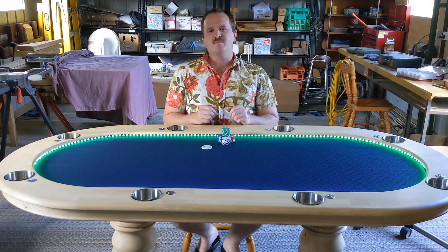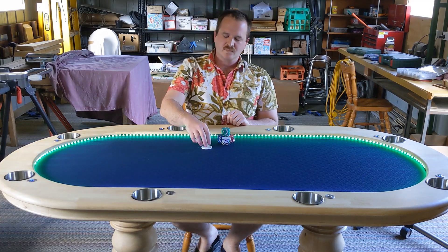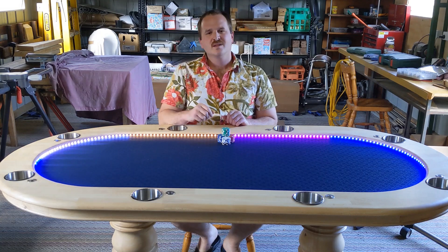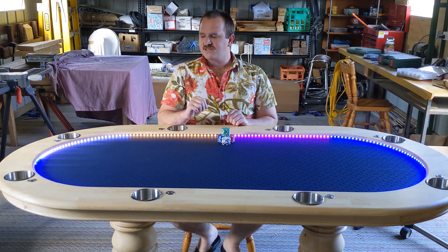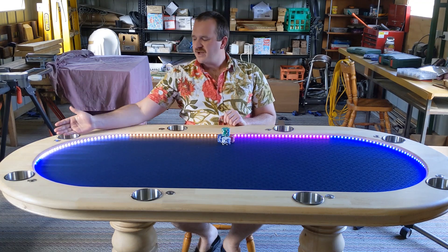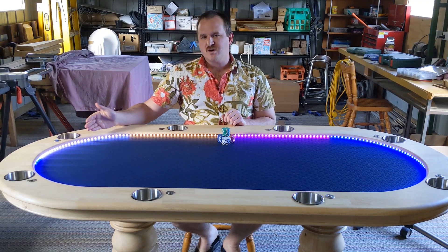I'm going to play this game with six players. Now we normally use a dealer button to show who's the dealer, but not on this table. The dealer is randomised by the table, and in this case it's this seat right here. His button is highlighted and his lights show up as white.